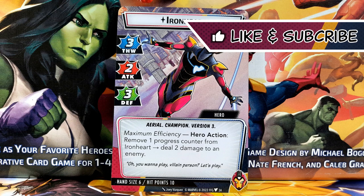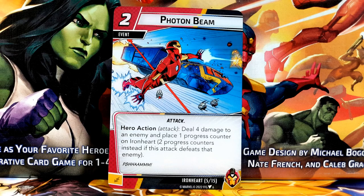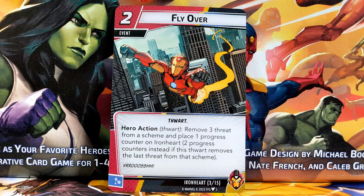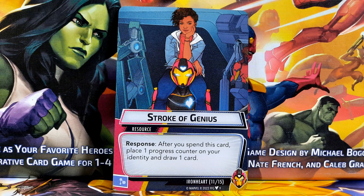Her stats are only a small part of her power. The rest comes from her core version 3 ability and the way her cards interact with her version number. As a hero action with no limit, you may remove a progression counter to deal 2 damage to an enemy. Suddenly, Photon Beam becomes a 2-drop card with the potential to deal 8 total damage spread out thanks to progression counters. Flyover is a 2-drop card that removes 3 threat and offers up to 4 damage. Stroke of Genius now deals 2 damage and nets you a card just for spending it, all thanks to the progression counters.